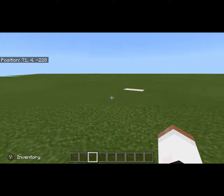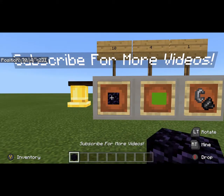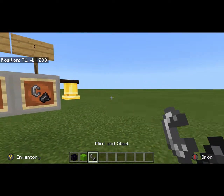Now, I know a lot of you already know how to make a nether portal, but for those of you who don't, you're going to need about ten obsidian, four blocks of your choice or four other obsidian, and a way to light your portal.